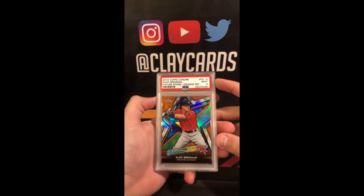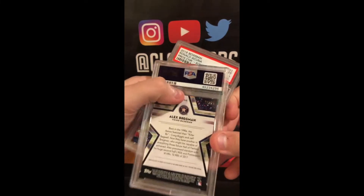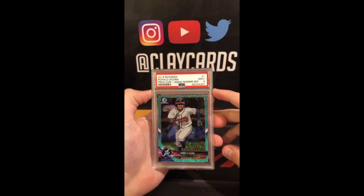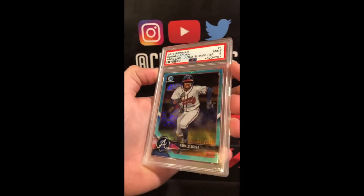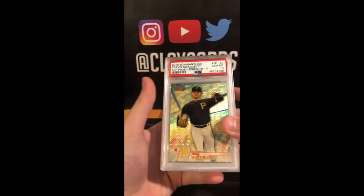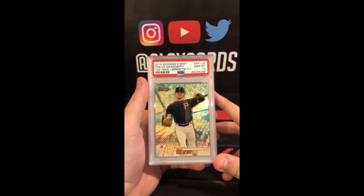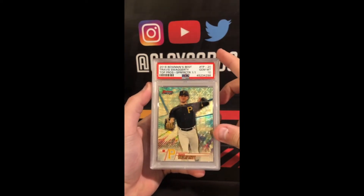2018 Bregman Orange 9, out of 25. 2018 Bregman Chrome Acuna Aqua Shimmer — that's a 125 — 9. 2018 Bowman's Best, Travis Swaggerty superfractor, 1 of 1, 10. Congrats on that.